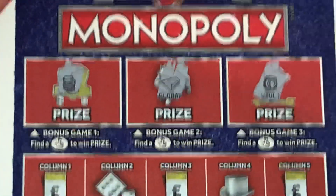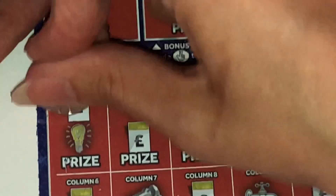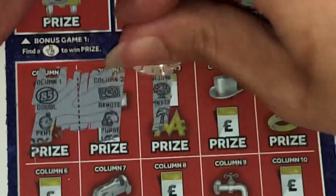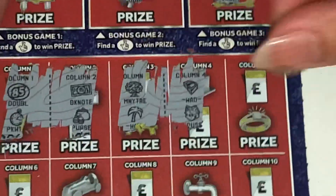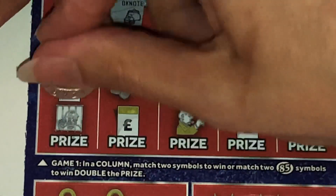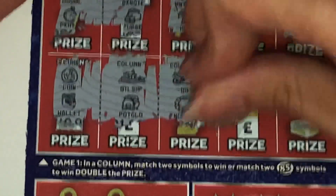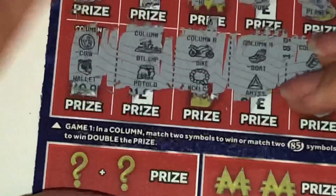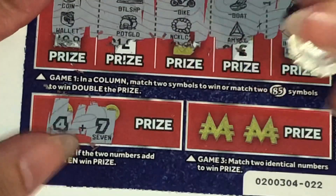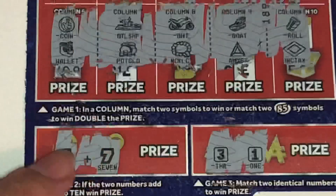No and no and no. Right, match two twin or find a 85 symbols — twin double. You've got to add up to ten, and find two the same. No — so that was a load of rubbish, wasn't it.